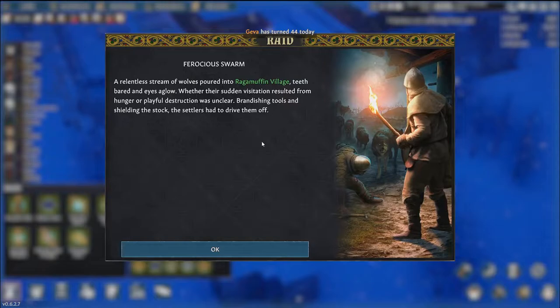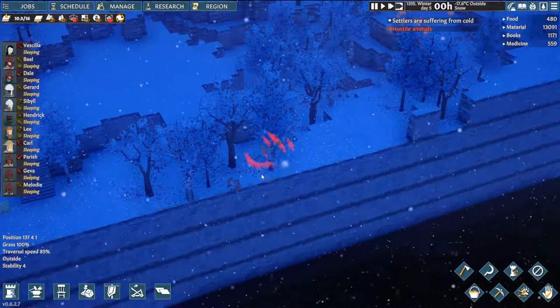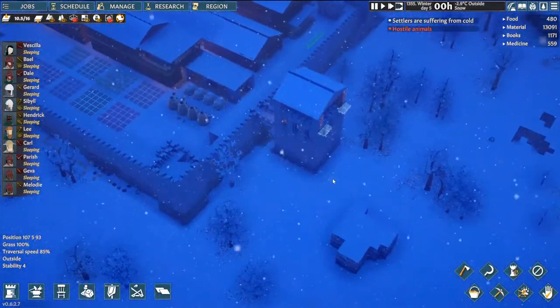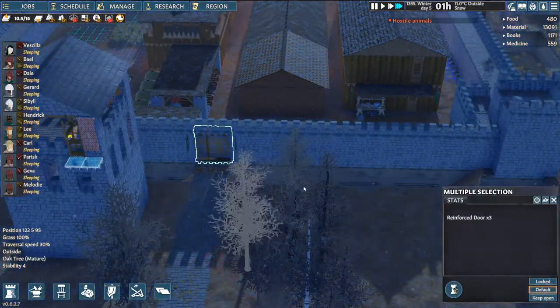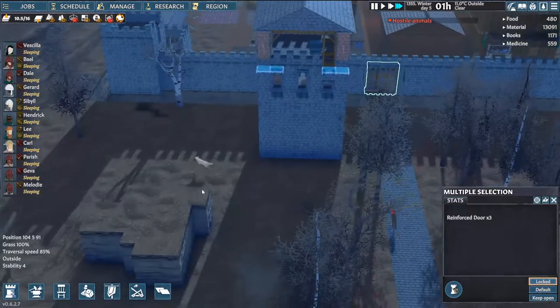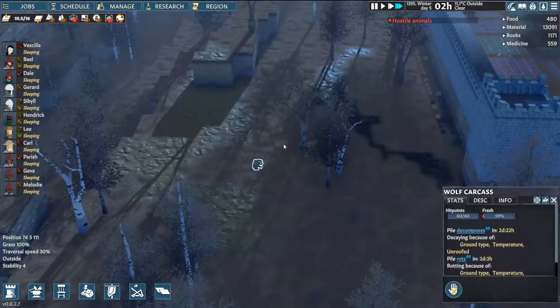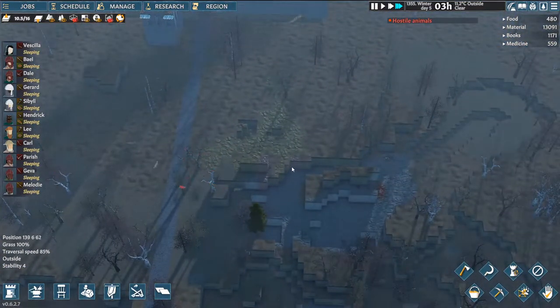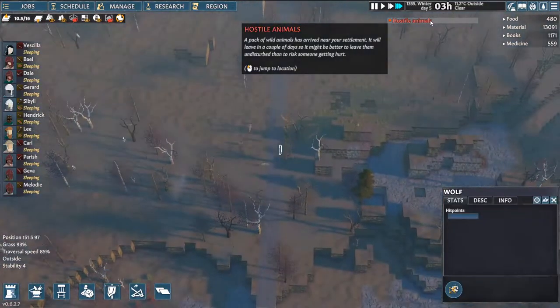Oh mercy, Javis turned 44. A ferocious swarm of wolves have arrived. Oh, that is a big swarm — that is 17 wolves. I think we got doors. Oh my goodness. Speaking of, let's go ahead and lock these three doors, keep us in. Because that's a lot of wolves. And they're just running around killing other wolves. They're out here myrtalizing everything.